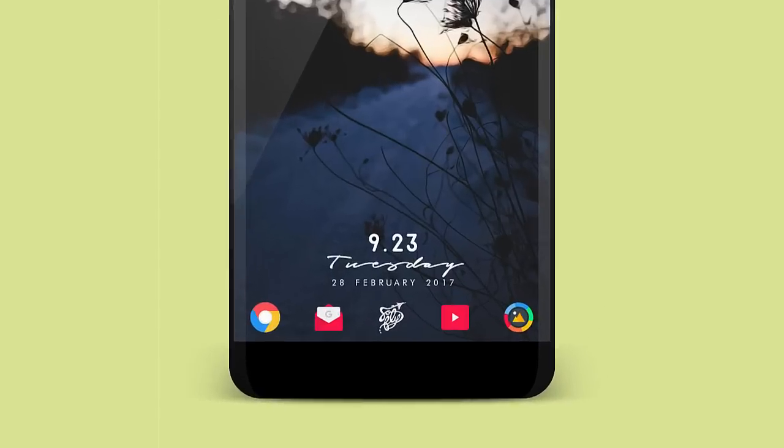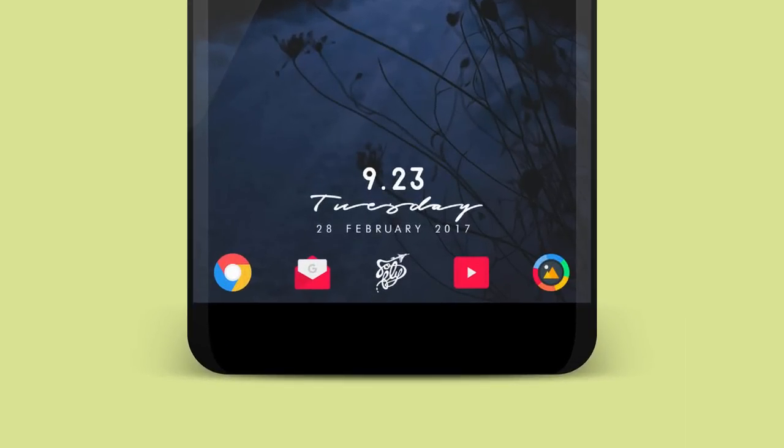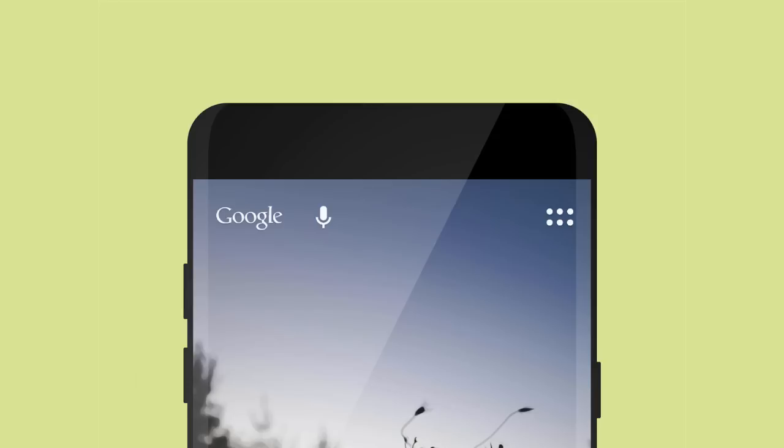Finally, we have another dope colorful setup. You get a slightly blurred silhouette background of nature. The shortcuts at the bottom are themed by the icon icon pack. Above that, the time and date is provided by a widget from Minimal UI for Zupa.